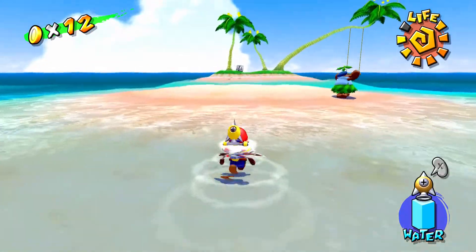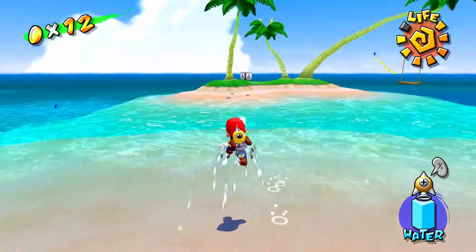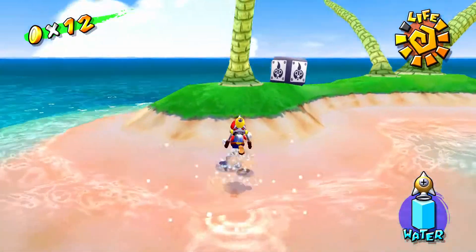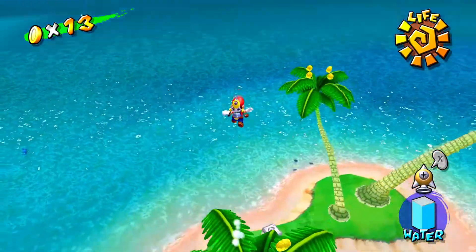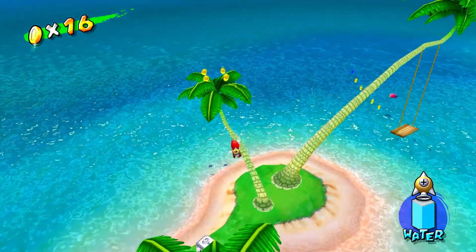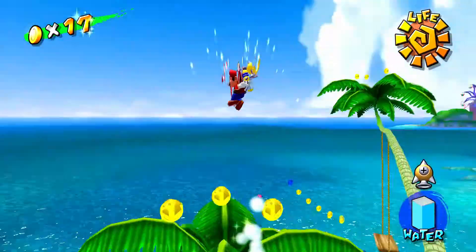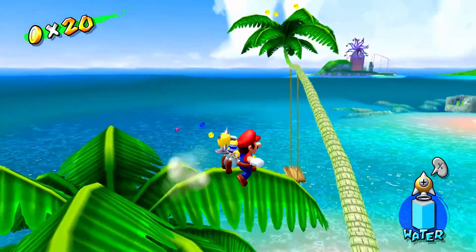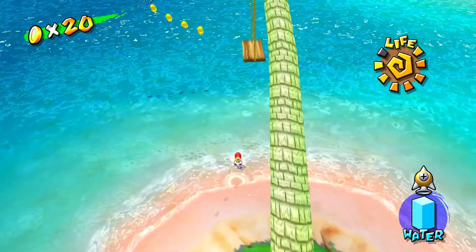I'm going to go over to this little island because there are some coins, but there are also 2 blue coins we can accidentally get here — super annoying. I want to get on the shadow of the coin and get on the leaves, branches, whatever, and get them. Let's do it to the other tree too. One blue coin is near the swing and one is in the middle of the tree branches, so be careful about that.